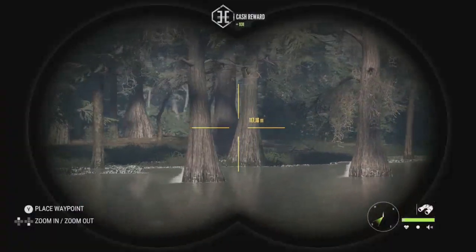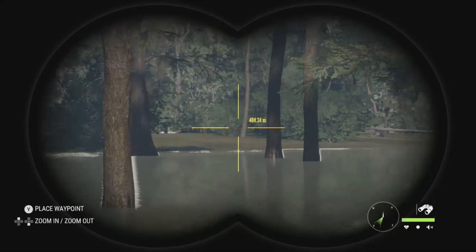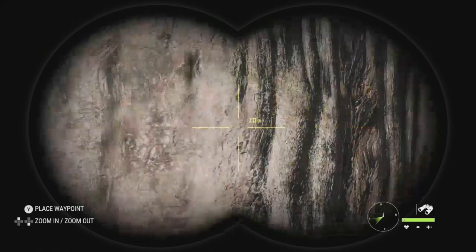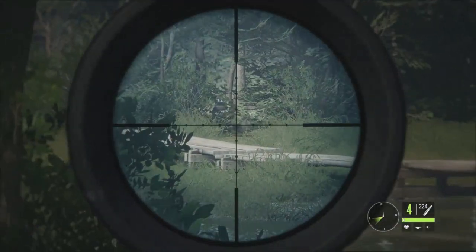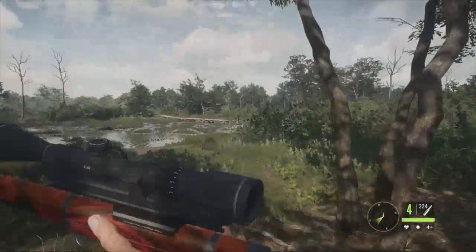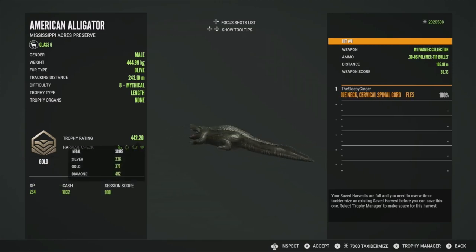I can actually see our mythical over here — just right through the trees, underneath that tree. We can't spot him but we're going to get in position using that bridge. I think this is the best shot we're going to get on him right now. You can see his mouth is wide open if we go left a bit, so his neck is just right here — we have a really good shot. Let's take him down. And yeah, he is going to be down. Let's run over the bridge and get him. He'll be a gold at 442.20 — got him in the spinal cord and middle neck, at 105 meters. He is 444.99 kg. He went up to diamond potential at 492 but is obviously not diamond — still a big mythical. Really, really cool.